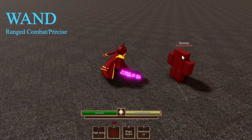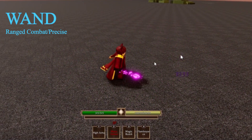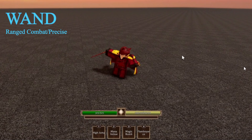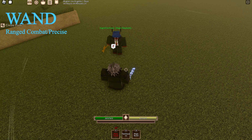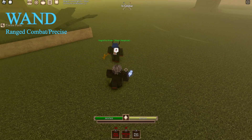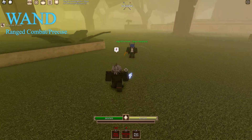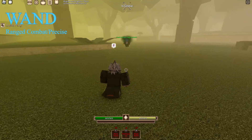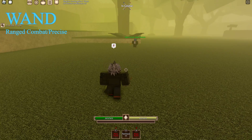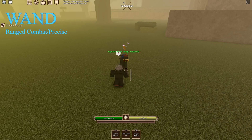Mana Imbue just got changed while editing this video — now every M1 actually procs a nice magic damage hit, which is pretty cool. Next up is Flamboyance: at a certain distance, your wand does the magic for you in PvP — pretty cool, one of my favorite skills in the game. And Magic Bomb: just aim it at them, boom, does some pretty good damage.